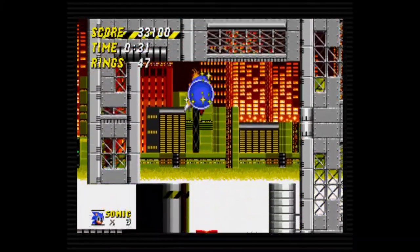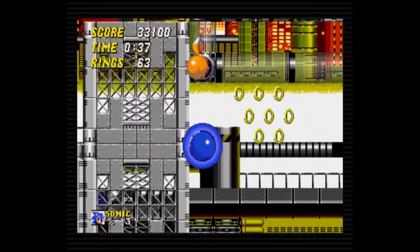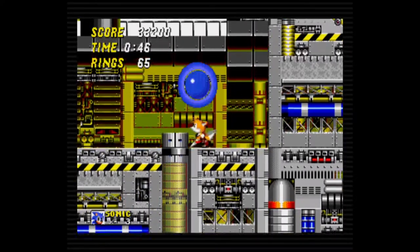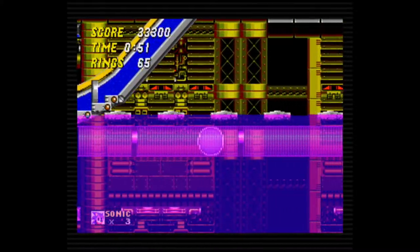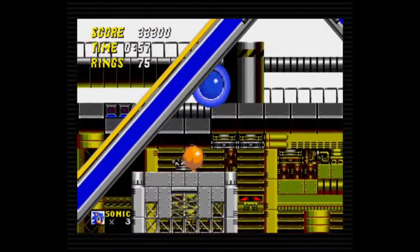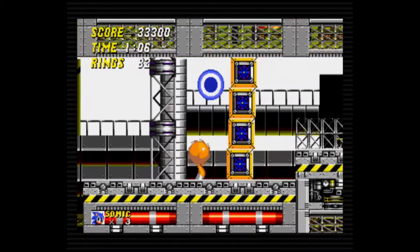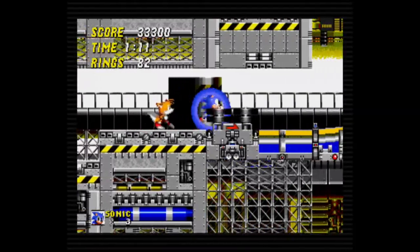Another important element of Sonic is rings. Like coins in Mario, they're spread around stages — collecting 100 gives an extra life, and passing a goalpost with 50 allows access to the bonus stage. But they also serve a more important function: if Sonic is hit while holding rings, he won't die. When hit without rings, Sonic is out instantly. Rings serve as a safety net — arguably too good of a safety net at most points. Getting hit reduces his ring count to zero, but he drops up to 20 rings which can be recollected. Getting hit also affords Sonic tons of invincibility, making tanking hits a viable strategy through many of the game's obstacles.